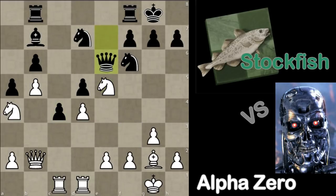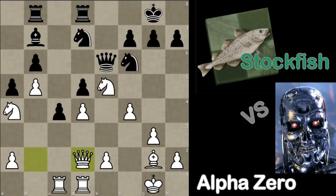Here Stockfish played Qe6. Now if that move hadn't been played, we would have Knight takes c4 because of the pin — this piece would hang. But because of Rb8, Black can play in this way. Then f4 is played, rook after d8, Queen d2, Knight f8, and Knight c3.